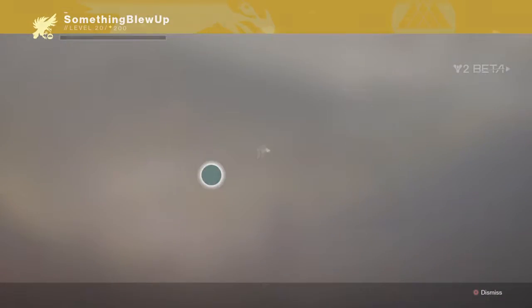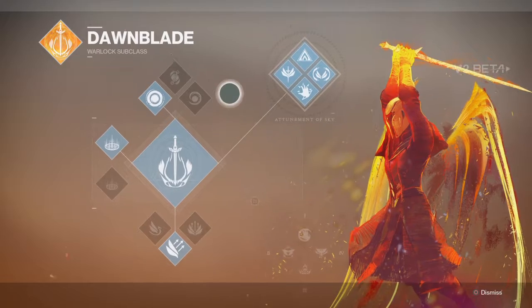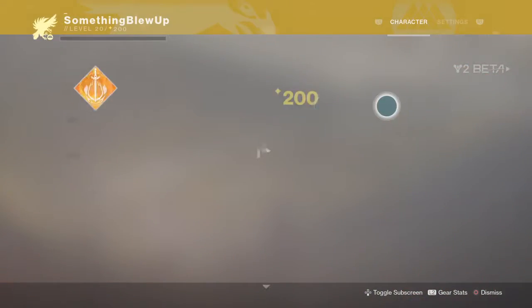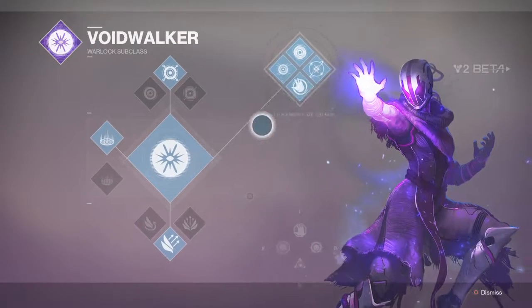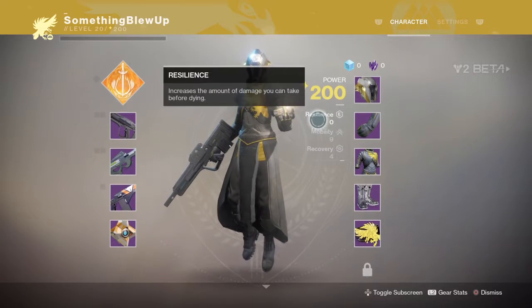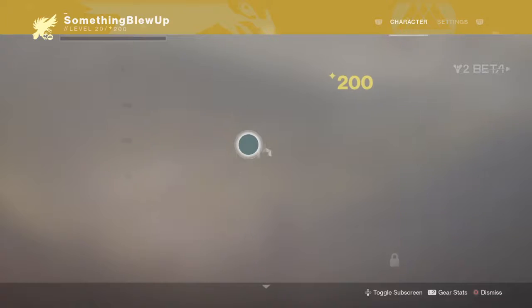We got the Nova Bomb, we got the Dawn Bomb — you've probably all seen clips of these. You jump up and throw fiery swords down. Voidwalker you throw a Nova Bomb. The whole settings thing which I had a crisis with.